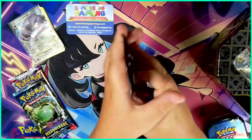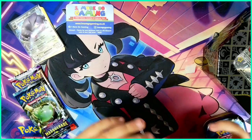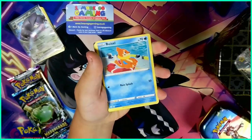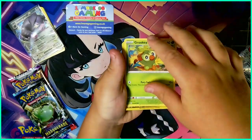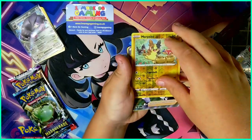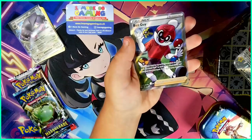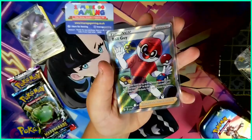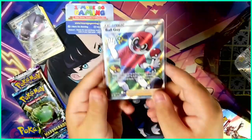Let's open the packs first — let's do Shining Fates. Hopefully we can get a Shining. So we have Trapinch, Bwoooo, Koffing, Shinx, Grookey, Morpeko — woo! And Bwoooo. This looks like a really good one. First pack, first hit from the £50 one. This looks really good.